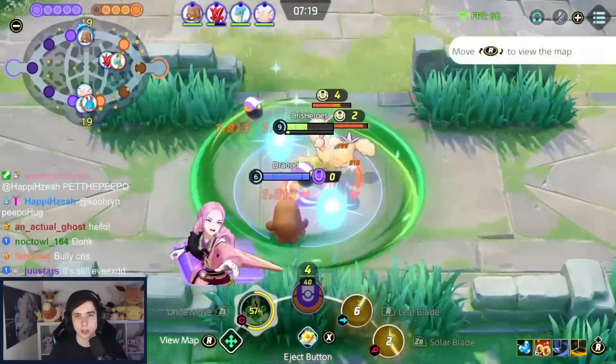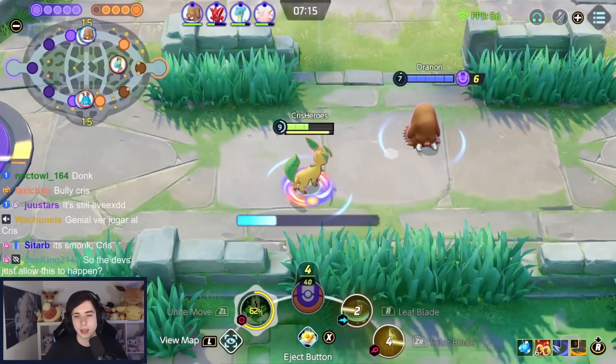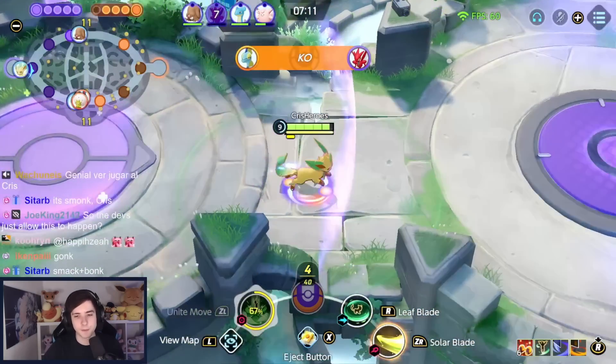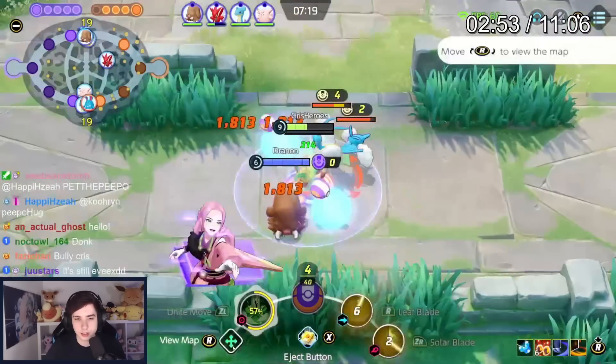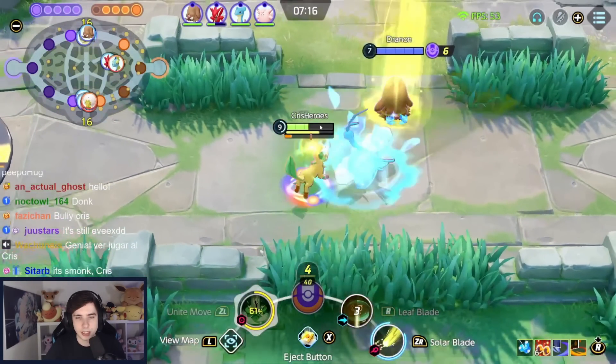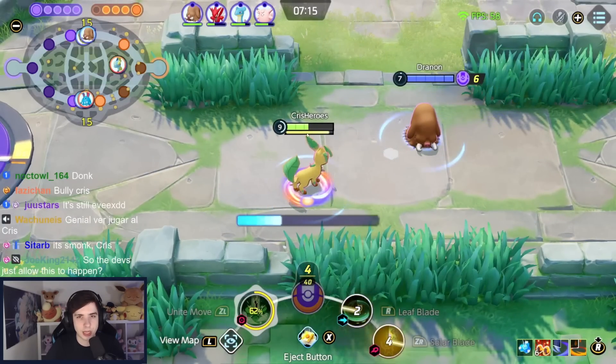With more targets you can see we build our passive up much faster — not fully though. If we use a non-empowered Solar Blade it has a higher cooldown. Let me show you exactly what I mean: I use a non-empowered Solar Blade right here. This version doesn't get cooldown reduction even if you fully charge it to the halfway point — it doesn't get cooldown reduction from that.